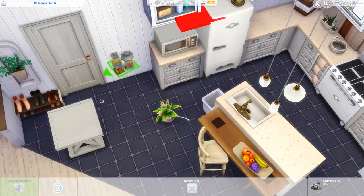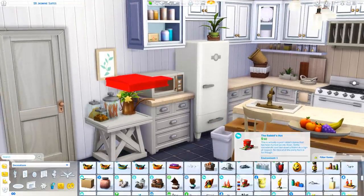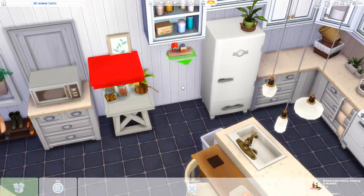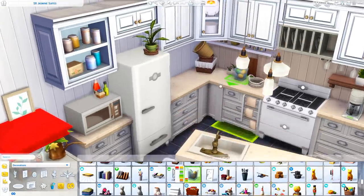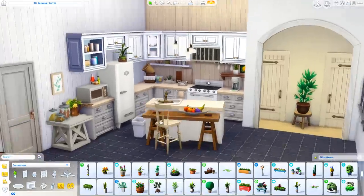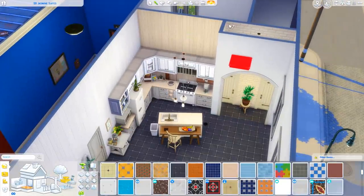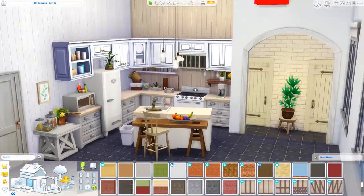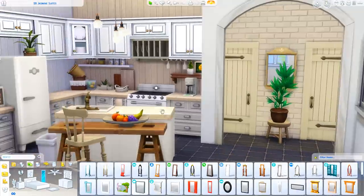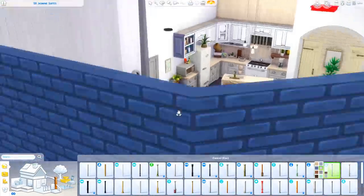We're going to be working on the dining space, which is actually still in the kitchen. I decided that worked really well for a more modern open apartment. We're just getting our last couple of decorations in the kitchen space and I think we probably pop back and forth a couple of different times to add decorations as I find them. I do that a lot in my builds. But we are just about to finally put down our dining table. I was decorating the little hallway with our doors over there - the doors to the bedroom and the bathroom. I thought that looked really nice with that archway, and right in front of that archway is where we're going to have our dining table.